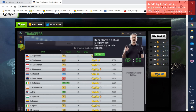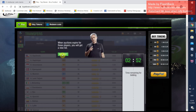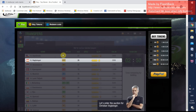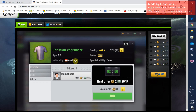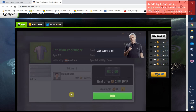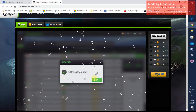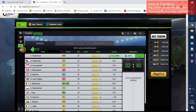We go to transfer. You are bidding for a transfer with your tokens and with your money. You have to have both tokens and money, because if you just have money you cannot bid for a player.